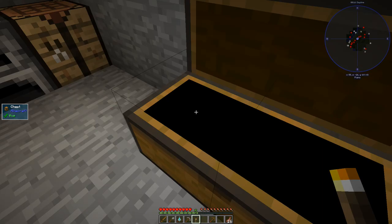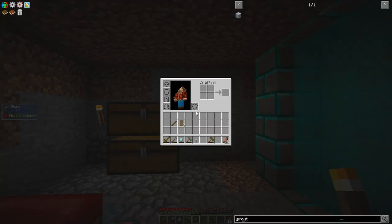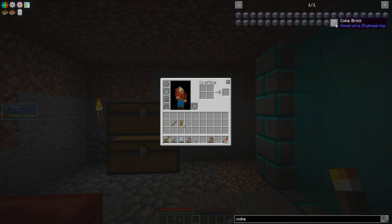We don't need to show every single phase of a brand new world, especially when we're dealing with Tinkers. We got to go mining to get some ores, we need to get the stuff we need for the Tinker's smeltery. One thing I would like to look at though is a coke brick. So I need lava wood to make a coke brick. Seared brick - that's pretty simple.